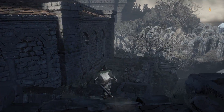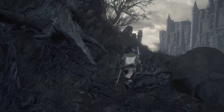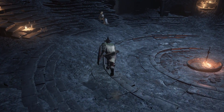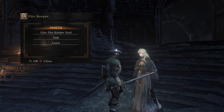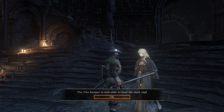Now that we have that Soul of a Firekeeper, let's talk to our current Firekeeper to see what we can do with it. She's apparently had a long day. After handing it over, the Firekeeper is now able to heal the Dark Sigil. So the Dark Sigils we accumulated from Yoel as he drew out our True Strength can now be healed.